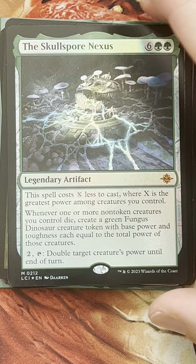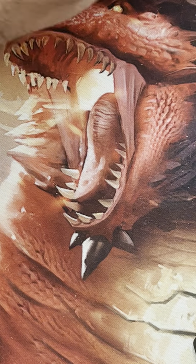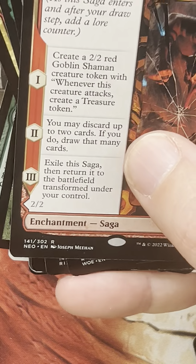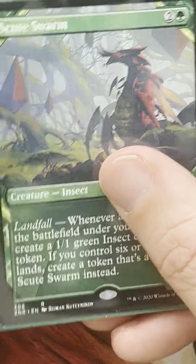Skullport Nexus will give us some staying power — maybe instead of playing Heroic Intervention we can play that. There are more elves — mana dorks are good. There's Sword of Forge and Frontier. So we've moved through our token generators: Tendershoot Dryad, Dragon Broodmother, Esca's Chariot, Gruff Triplets, Fable, and Scute Swarm. And then there's Tribute to the World Tree — I don't know if you've played against it or with it, but it's nasty. It's a lot of value.